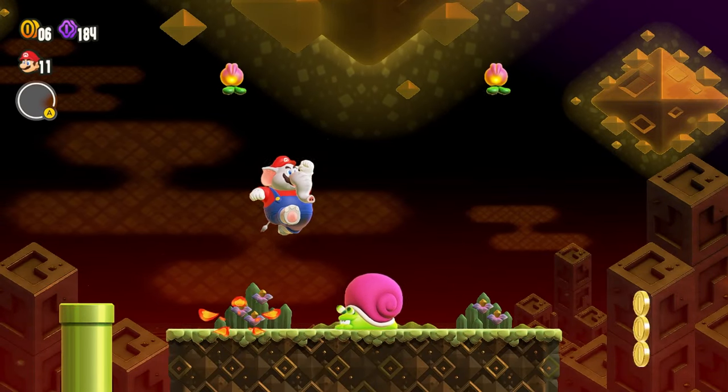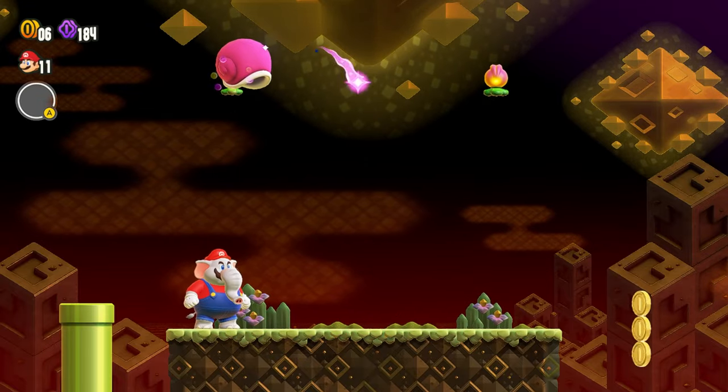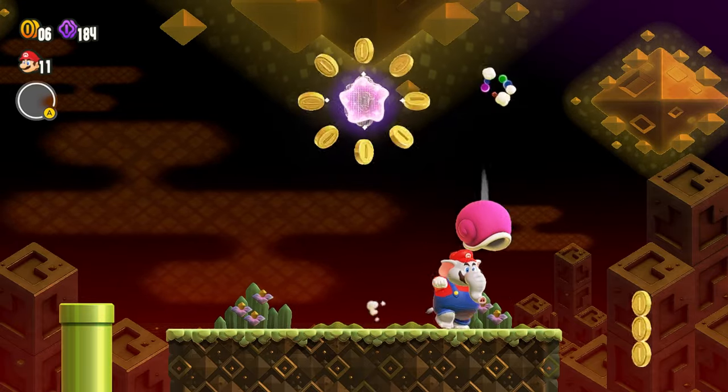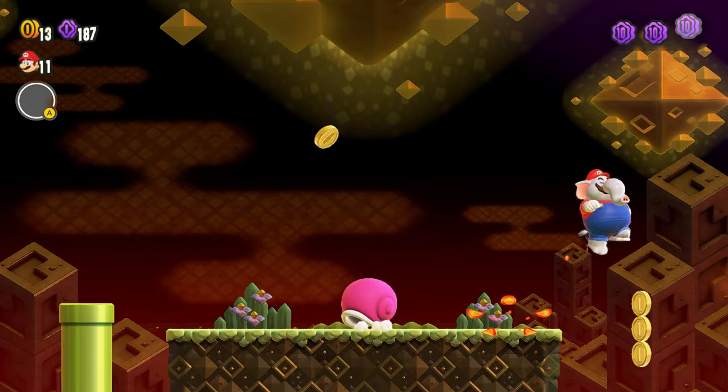And here you want to do the exact same thing. You want to pick up the shell, throw it upward, pick up the shell, throw it upward, pick up the shell, throw it upward. That nets you the last coin in the level.